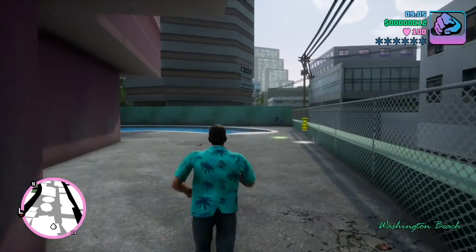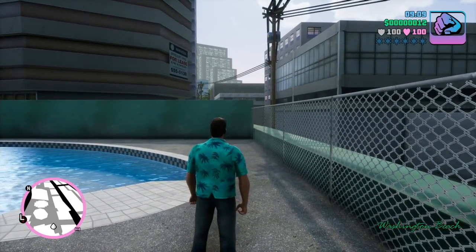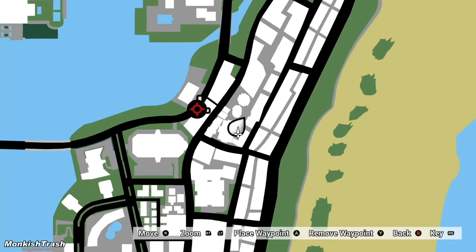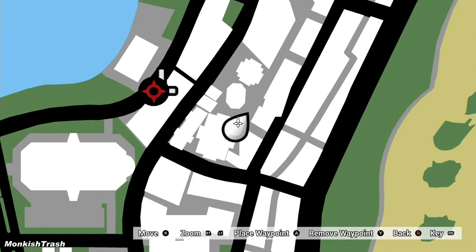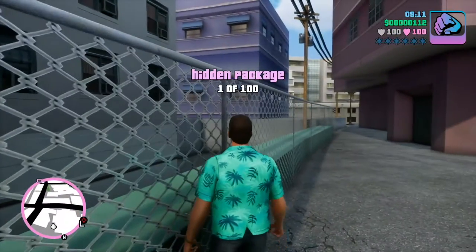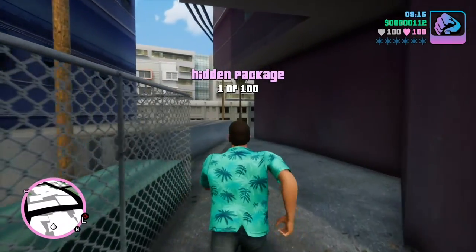I'm going for the first hidden package and I'll show you the location on the map. There's body armor next to it, and you can see on the map where it is located. It's the first one you can easily find. The rest are definitely hidden, but they are essential. You don't get any money from them either.